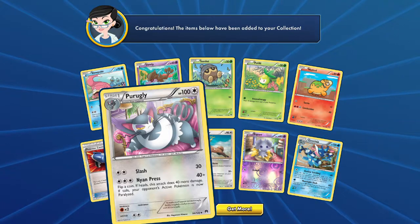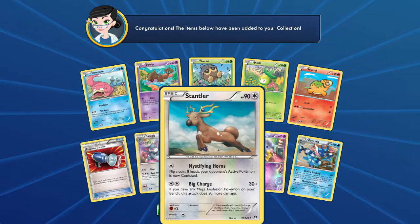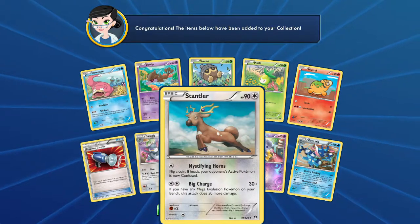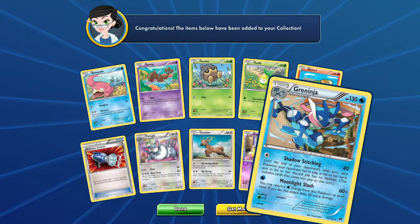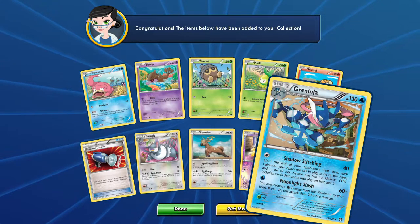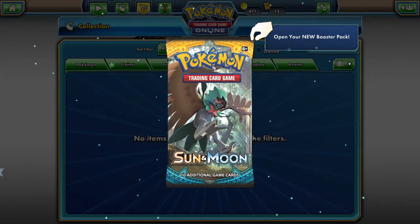The coin flip doesn't make it do nothing — the attack does something no matter what. Stantler with Mystifying Horns to confuse, and Big Charge that can do 50 more damage if you have a Mega Evolution. Shiny Espeon with Scratch. Greninja — when it comes into play that turn, you may return a Water energy from this Pokemon to your hand, and if you do this attack does 20 more damage. That's another example of keeping energy liquid, which I'm still learning about. I like to use the term liquid not only for Water type Pokemon, but because I'm taking a Finance class in college right now.